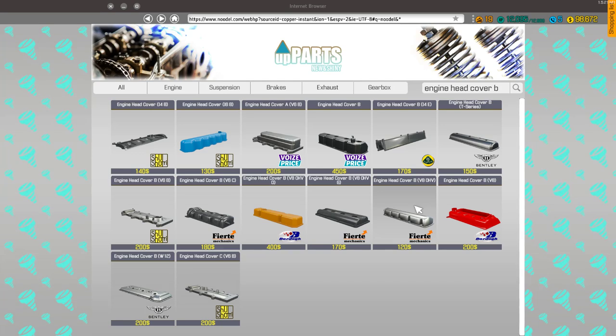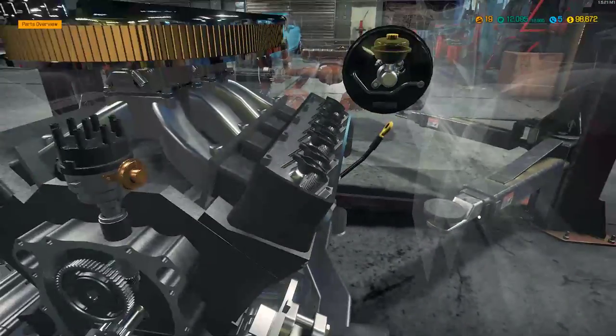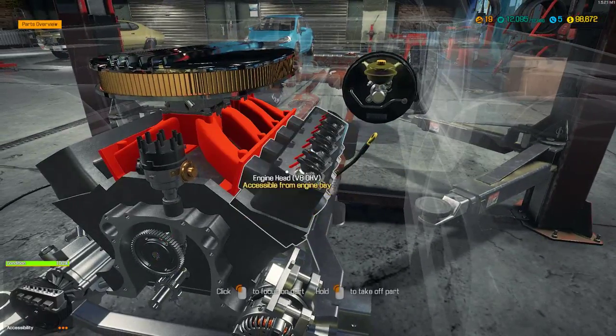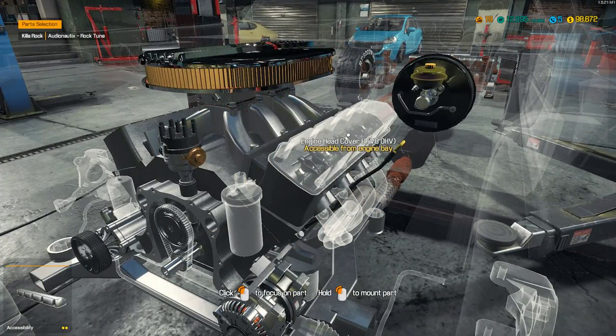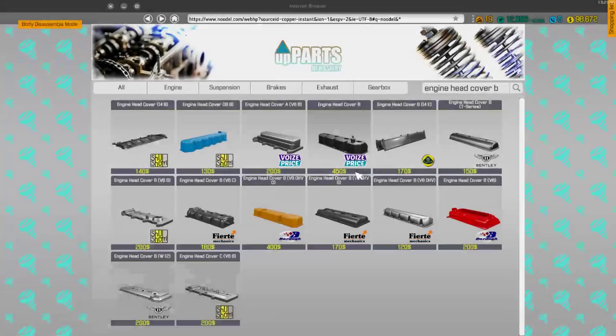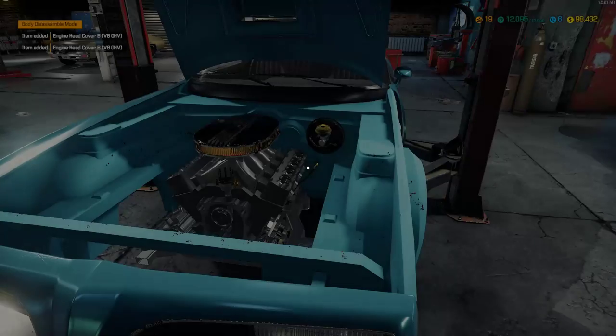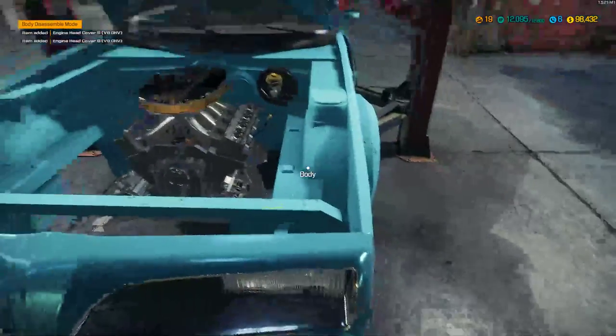V8 OHV engine head cover B — I think that's the one right there. Let's double check. V8 OHV — it's a B with a V8 OHV. Oh okay, V8 OHV — there it is! We don't have any of those so we're going to buy two. Whenever you own a vehicle, things go wrong.